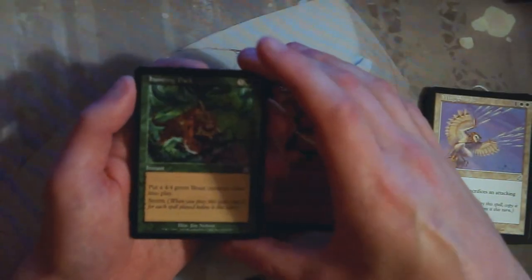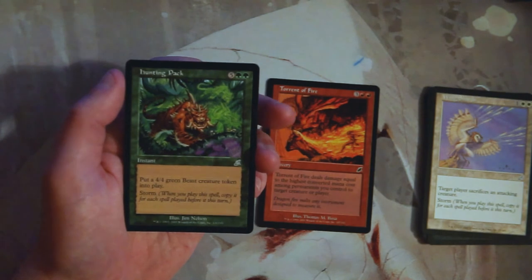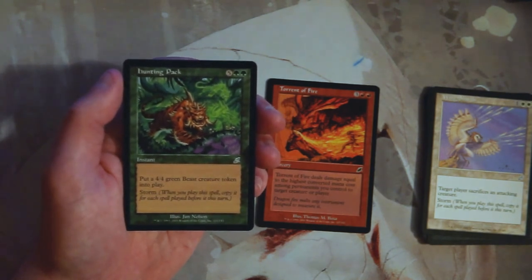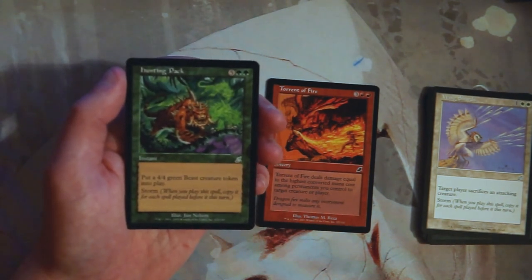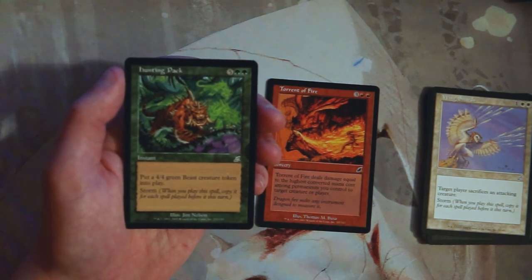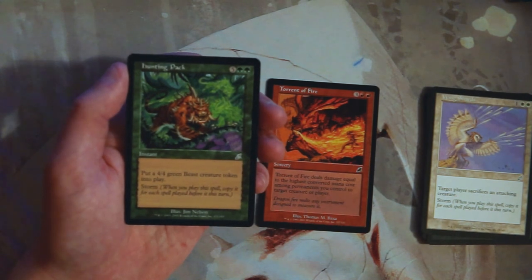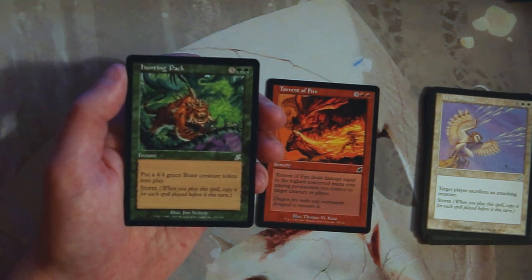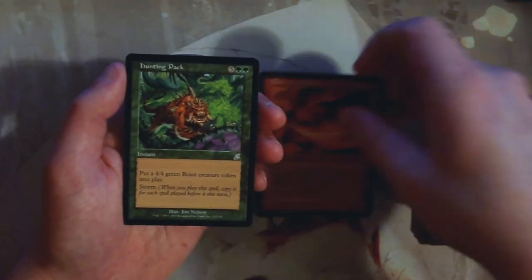Hunting Pack is five and two green for an instant — put a 4/4 green Beast token into play, and it also has storm. You copy it for other spells played that turn. I'm not sure if it's good — it depends on how many activations you need to make it worthwhile. If it's two, I definitely want it; if it's three, it's trickier. But I'd probably speculate on this and pick it.